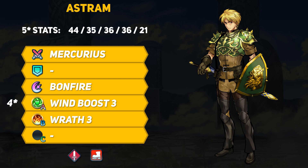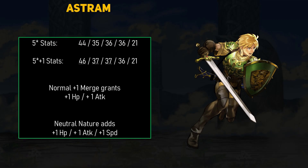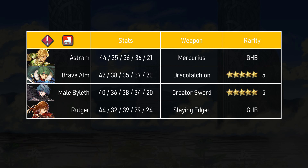Astrum has a very good base kit — start the fight strong with Mercurius's buffs and Wind Boost, then have Wrath for some clutch extra damage when things start to get dicey. We'll be talking a lot about builds for Astrum in this video. If you like Astrum but want to use him for Wrath fodder, or just don't want to spend heavy investment, then maybe a plus 1 merge is what you want. For that first merge, Astrum normally gets plus 1 HP and plus 1 attack; with the neutral nature bonus he then gets plus 1 HP, attack, and speed, bringing him up to 46 HP, 37 attack, and 37 speed. That is very impressive for a small amount of investment. Astrum has his own unique weapon so I only have a few interesting matchups to discuss.